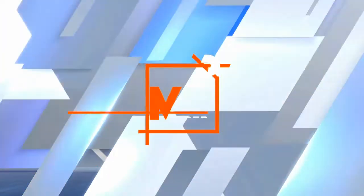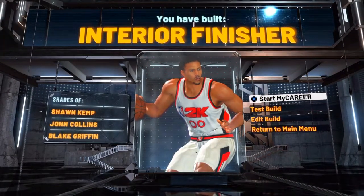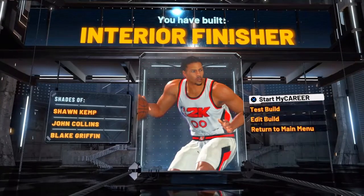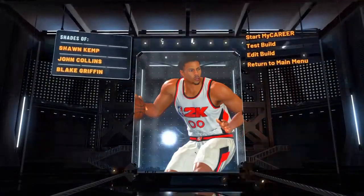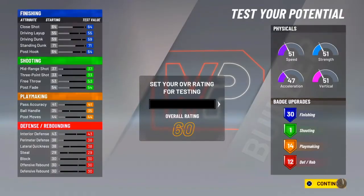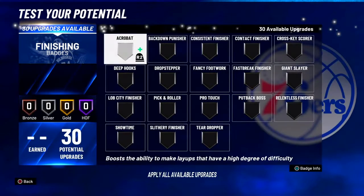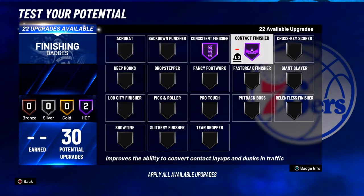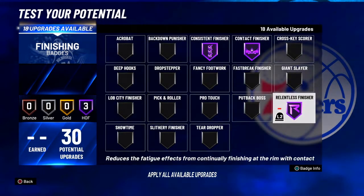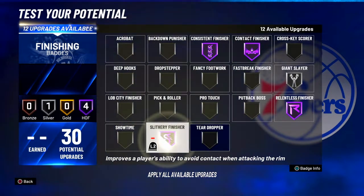I made this build so I can get slash takeover, but if you mess with the attributes you might not be able to get slash takeover. Now I'm gonna show y'all the badges I'm gonna do on this build. With the 30 finishing badges you can go crazy — you can get Hall of Fame consistent, contact, relentless, slithering, giant slayer, fancy, fober, acrobat. You can really go crazy on this build.